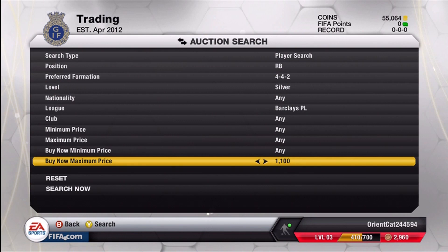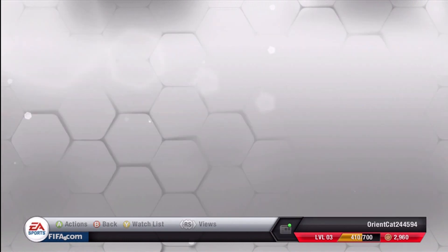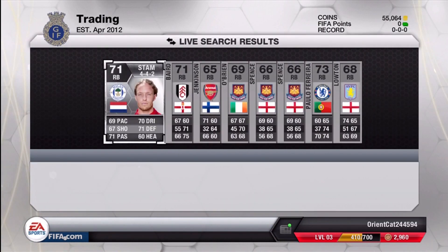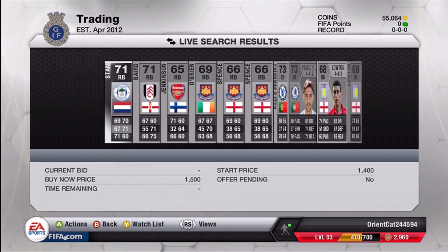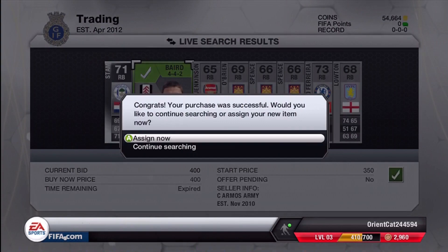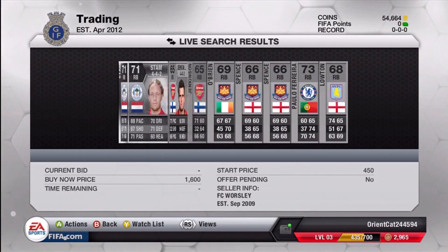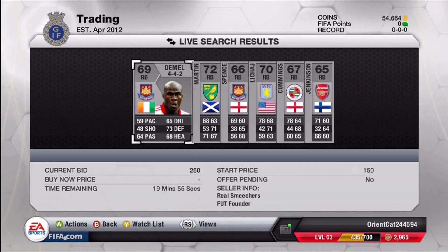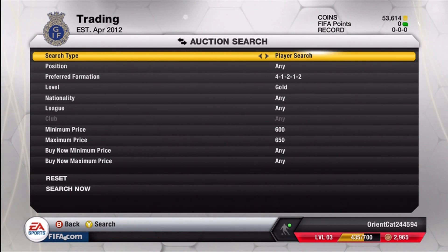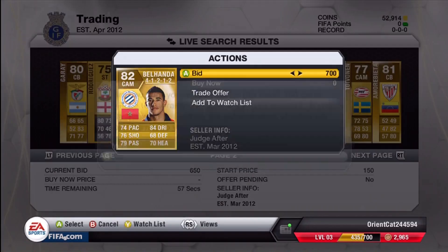Like always, I'm going to filter the buy now maximum price to see what they're going for. This guy for 400 coins is going to be a good deal. I filtered up to 1,600 to see what they're going for, and it looks like these guys are going for close to 1,400 coins, so I'm going to buy this guy for 400. I put him up for 1,100 — he should sell within the first hour. I like to put players up about 100 or 200 under the cheapest buy now, just because I want them to sell pretty quickly.